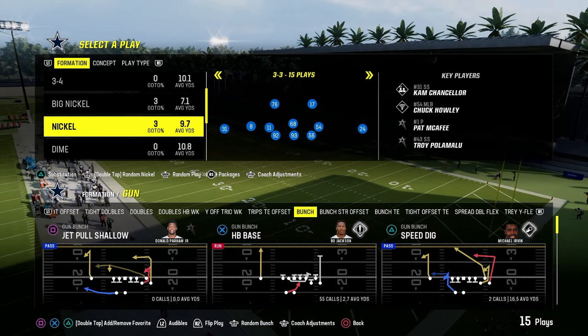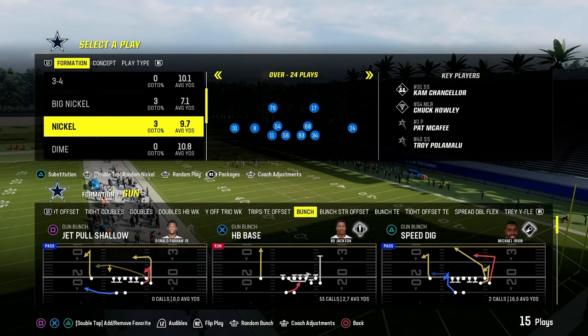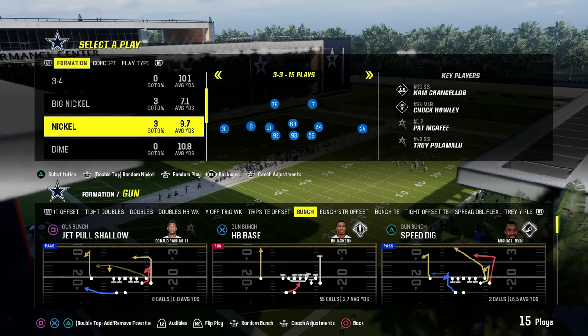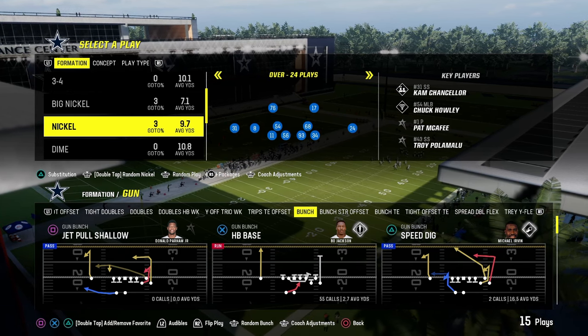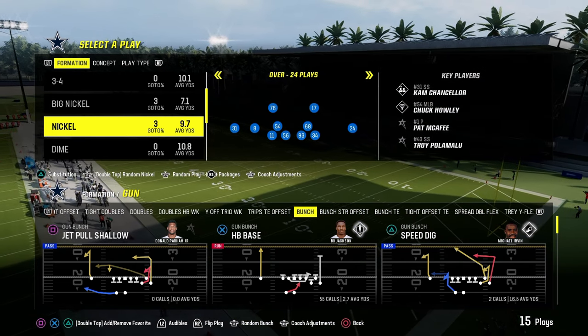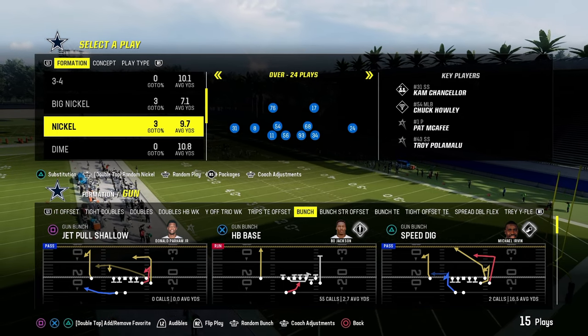An up-and-coming really good blitz is out of Nickel 3-3 Cub, and we'll talk about that later. Nickel Over, Nickel 3-3-5 Odd, Nickel 3-3 Normal — those are all very similar to Dollar but are unique, so we'll cover those. In general, there are only a couple of true blitz concepts you need to be thinking about.